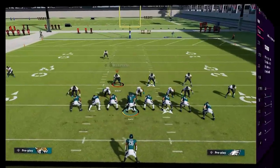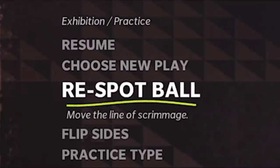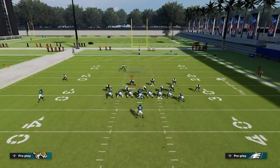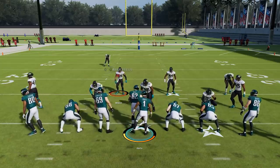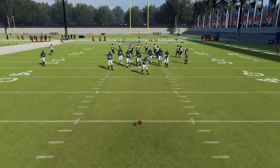Another cool tip is how to re-spot the ball in practice mode without hitting start and going to re-spot the ball in the practice menu. It's really simple — all you have to do is hold in the left trigger and push in the L3 button or the left stick. You can see how you basically get free functionality to move the ball anywhere you want on the practice field.